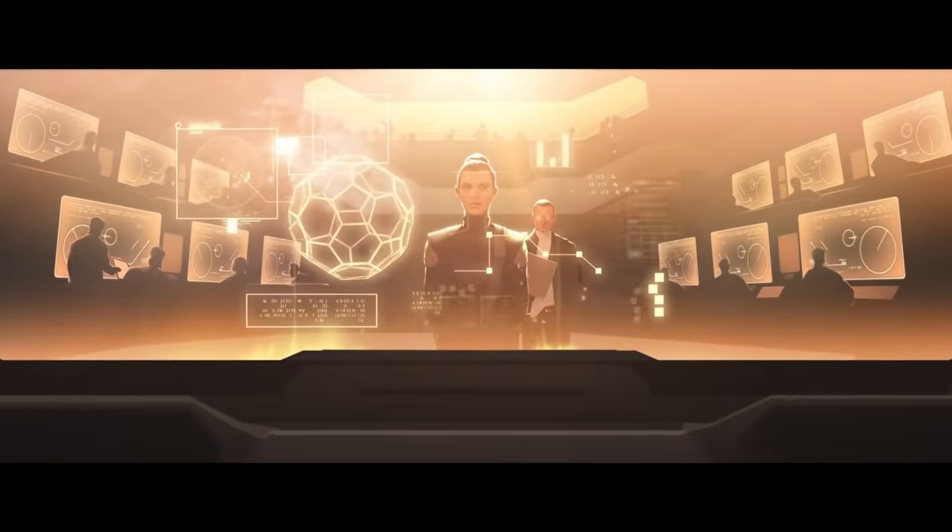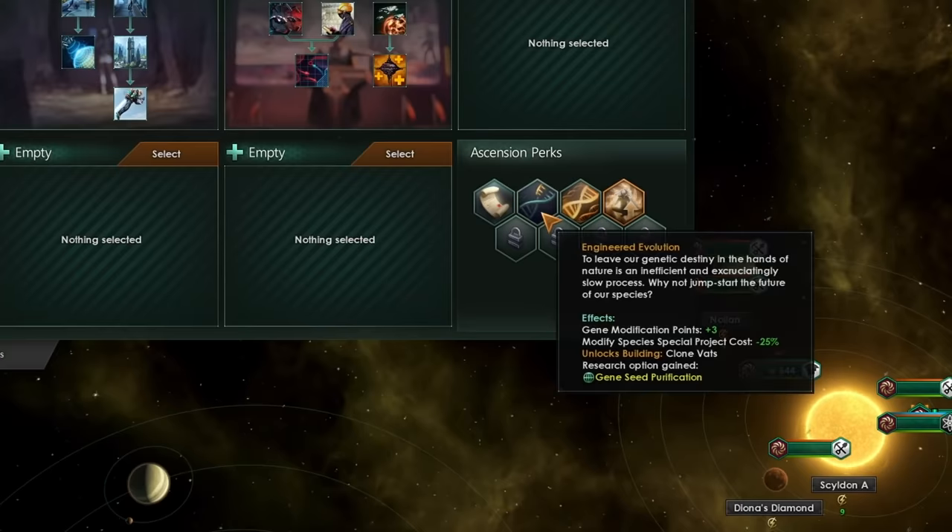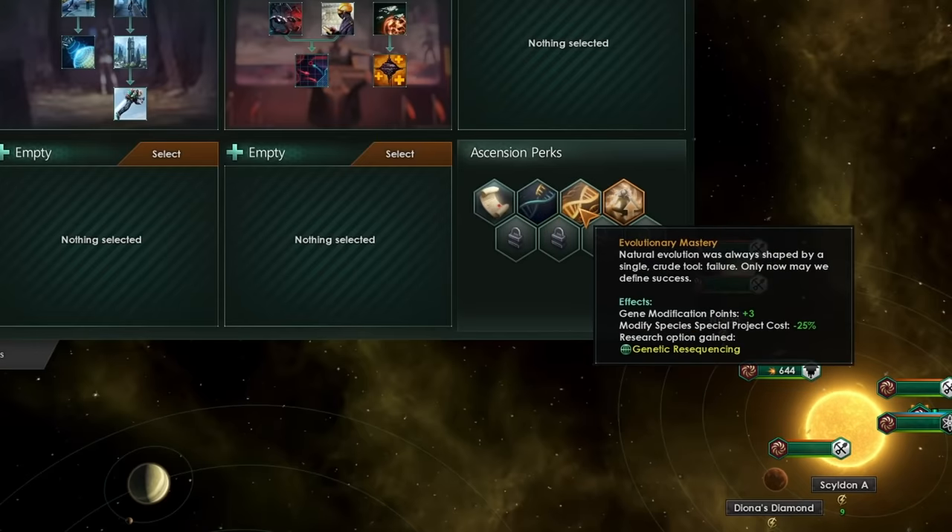So without any further ado, let's dive in. Biological ascension allows you to unlock the genetic potential stored in your pops. It's the only ascension path available to hive mind empires, and it's one of the three ascension paths available to regular empires. In order to biologically ascend, you'll have to take the engineered evolution ascension perk, along with the evolutionary mastery ascension perk.